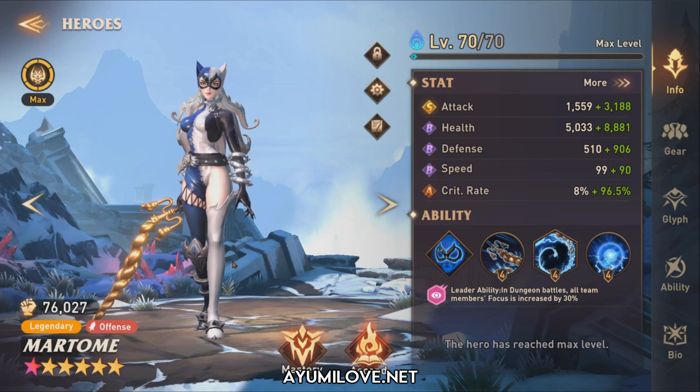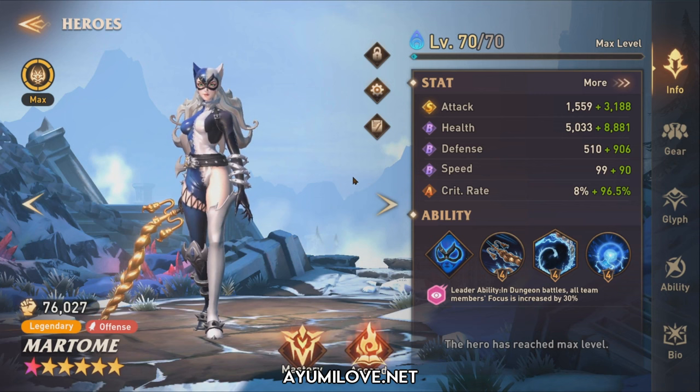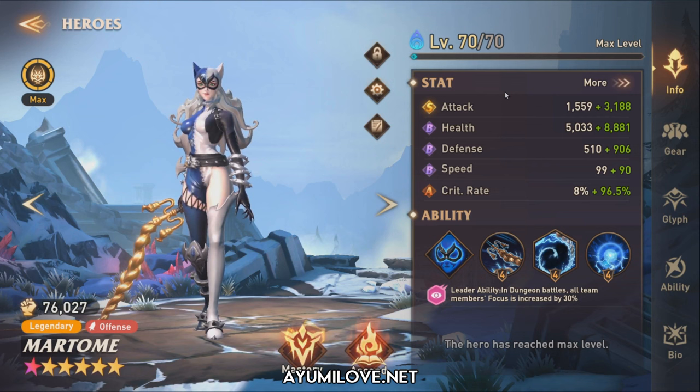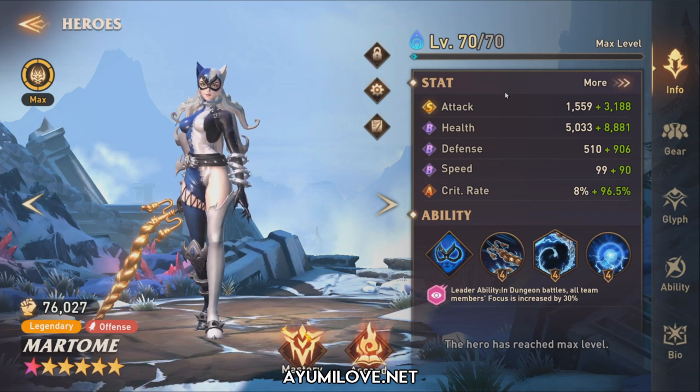Let's check out her stats. She has an S rating for attack, an A rating for critical rate, and B ratings across health, defense, and speed. So basically, she's a damage dealer based on her stats. Let's quickly go through her abilities to find out what she does and create a use case from her skills.